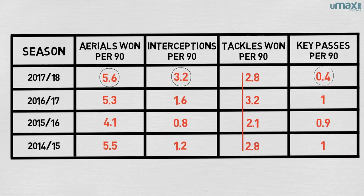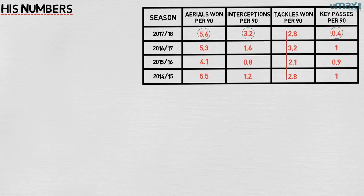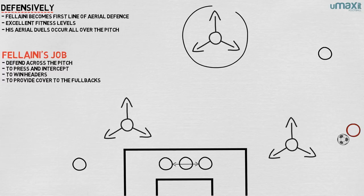Fellaini's key passes, however, have dropped. While he is still making a similar number of passes overall, he is no longer required to try and unlock defences and instead provides the backbone that allows Matic, Mkhitaryan and the others to flourish. In this, Mourinho is playing to Fellaini's strengths. He is not going to conjure defence-splitting passes, but he will get up and down the pitch, cover his colleagues and win headers and interceptions. He is exactly the sort of player that Mourinho admires and when you look past the reputation, it is easy to see why.